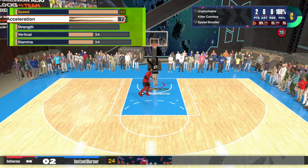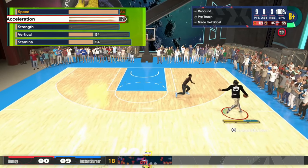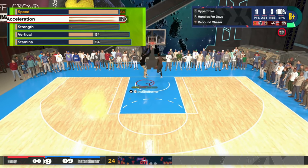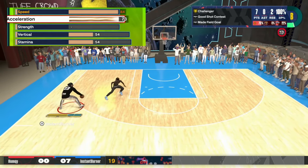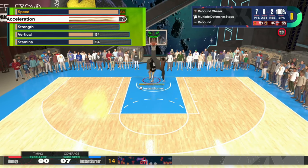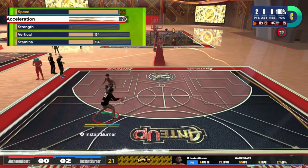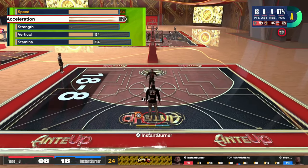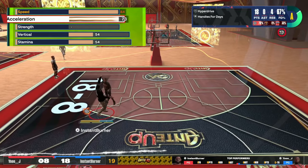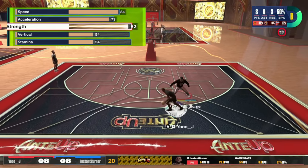For acceleration we put that to 73. You need it at 73 to unlock your blow-by, speed booster, and related badges as you'll see later. Word of advice: if you want to make your build fast, have either your speed or acceleration bumped up one or two. On bigger builds, I personally like to put the speed up and not worry too much about acceleration — you'll still be fast.